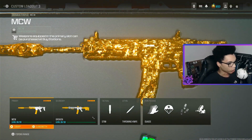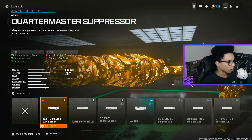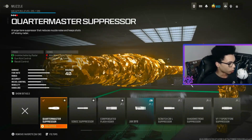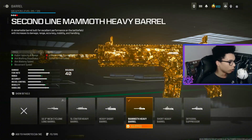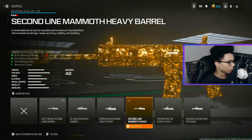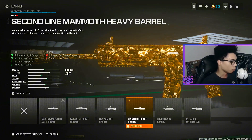For the last loadout we are using the MCW conversion kit with the M4. For the muzzle on the MCW we are using the Quartermaster Suppressor for undetectable by radar, gun kick control and recoil control. For the barrel we are using the Second Line Mammoth Heavy Barrel for bullet velocity and range, aim walking steadiness, aim walking speed and movement speed.